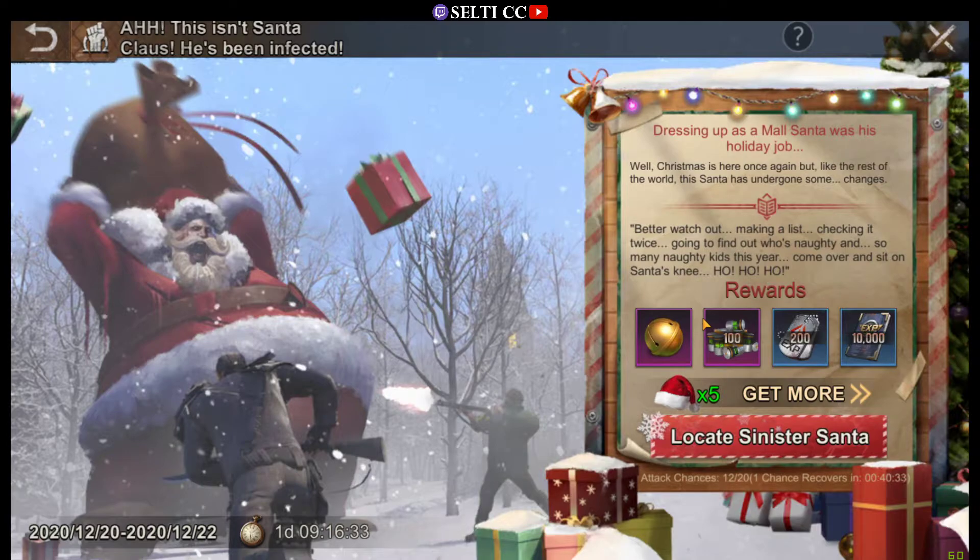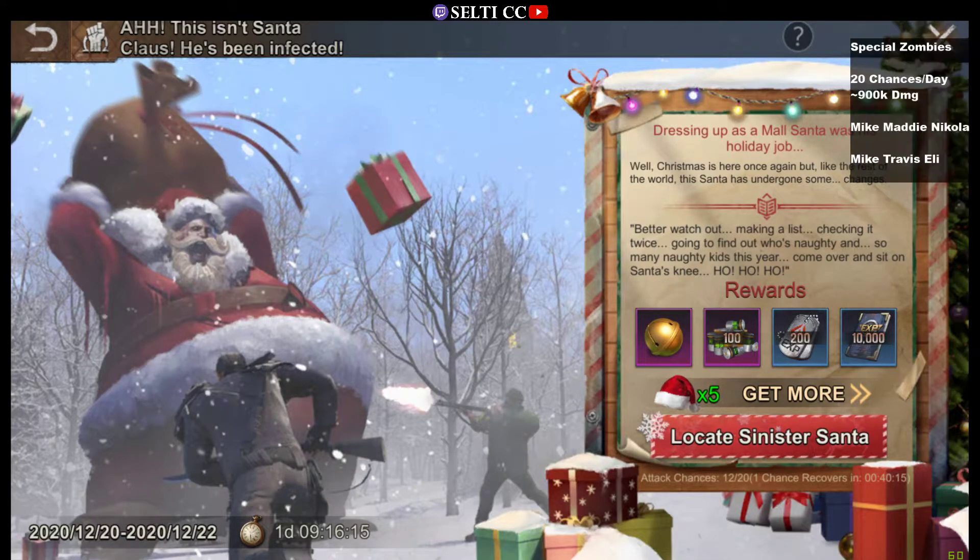When I talk about reducing your maximum viable points, the more important question is how to maximize our outcome and rewards. For that I have a nice little overview. We have 20 chances a day — already mentioned — and to maximize our rewards from those special infected zombies, we want to use all those chances: one chance per special zombie, and we want to deal at least 900,000 damage on one Sinister Santa.